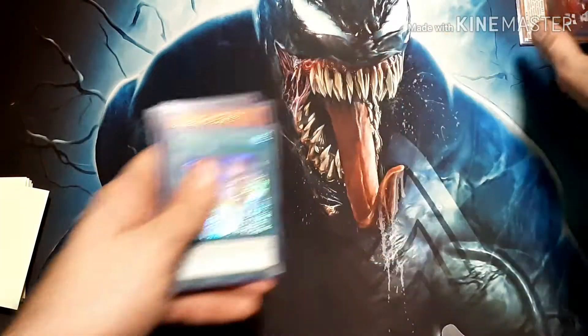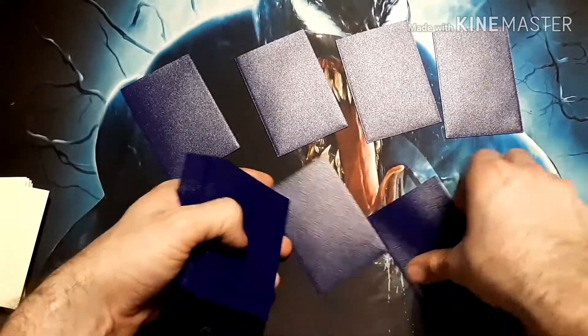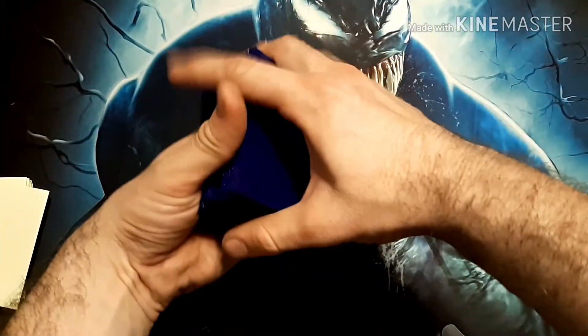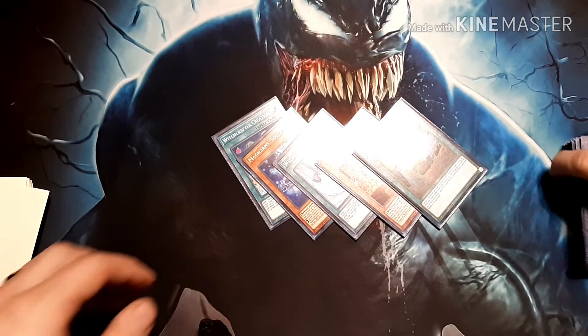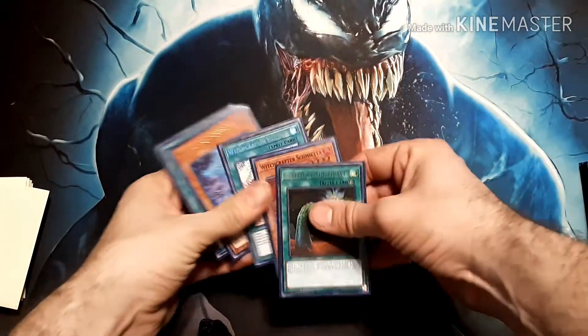I figure I draw both Magician Souls — I'm running a two-to-one ratio of spells to traps almost — and I draw a full hand of monsters. I don't want you to think I'm stacking the deck in any manner or form. Five cards: Creation, Souls, Holiday, Schmetta, Called By. That is a busted opening hand, that's absolutely insane right there.